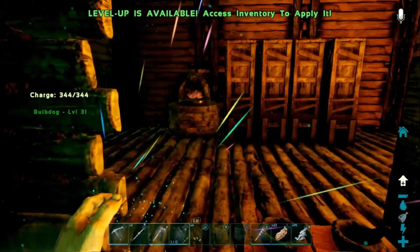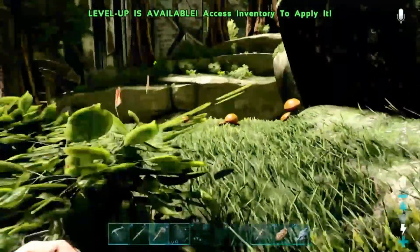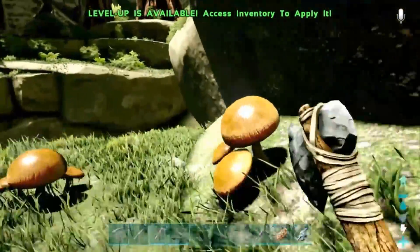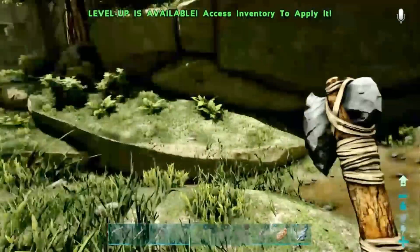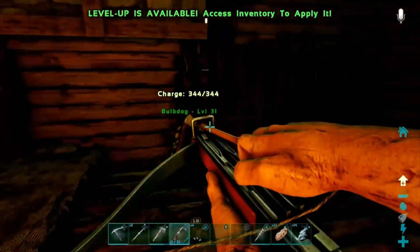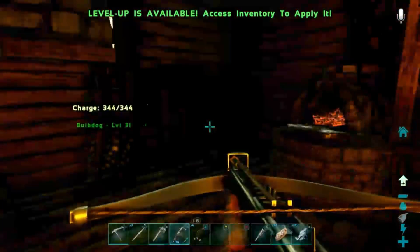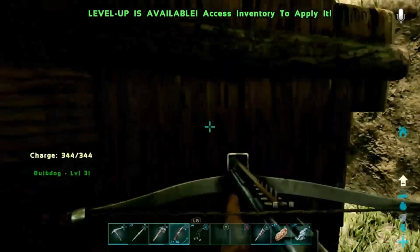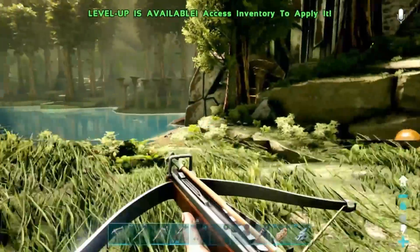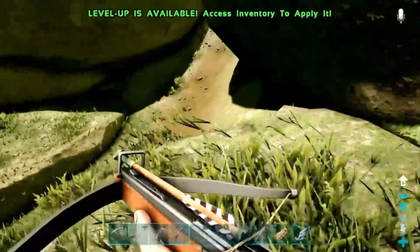Gotta kill some more things. I only got one regular arrow - a couple actually. Oh, that dodo! I forgot all about that dodo - we'll go slay that dodo. Do I want to be risky with my gear? Yes, I don't care. If we see a raptor, we die. We're pretty close to home - we should be able to get back. We've got bolas, which means we could go for that raptor. We could be ambitious right now - I'm feeling ambitious because we're close to the base. If we die, we've got a bed.